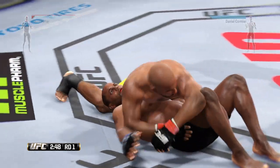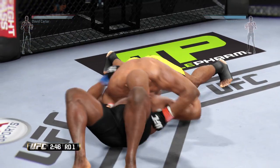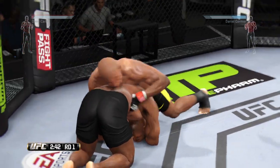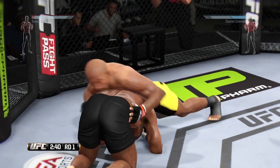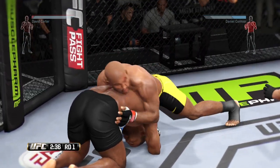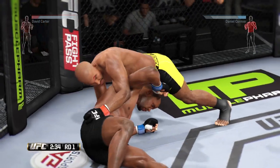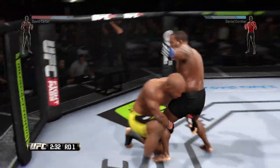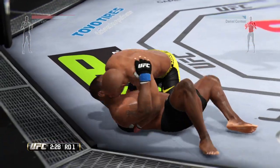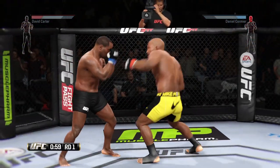Clinching, just like taking the fight to the ground, also slows the fight down. If you have great transition game you are able to take the fight in the clinch or on the ground and basically stall the fighter. If you have a couple good grappling skills, you will actually take stamina away from a fighter as you use your transitions and block him from his offense. You definitely want to come into a fight against a striker with a strategy of slowing the fight down and picking your shots.